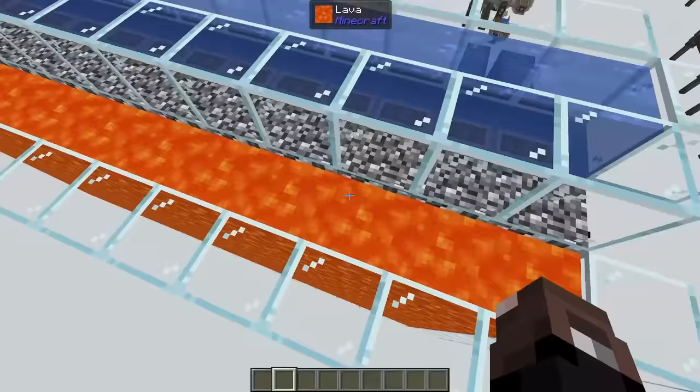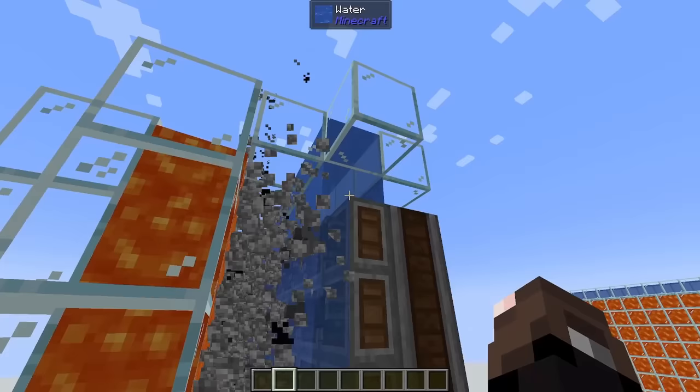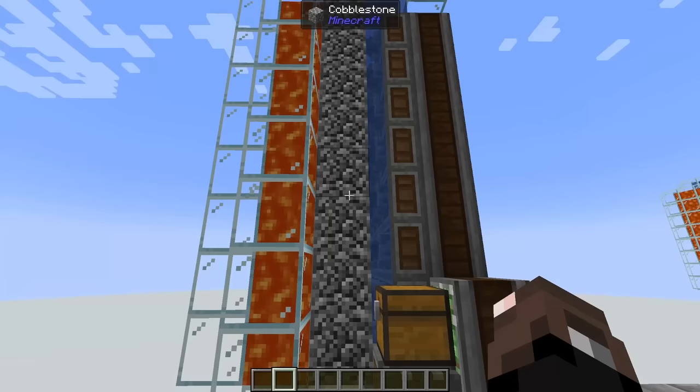For our endgame iron farm we have 128 lava source blocks here, but you definitely want to be using the mechanical pump to actually fill up this area, as well as a row of water that just drops down to the bottom to make our cobblestone gen. Then we have a minecart contraption which goes back and forth on this little track with a whole bunch of linear chassis and drills to very quickly mine out the blocks almost as soon as they form.